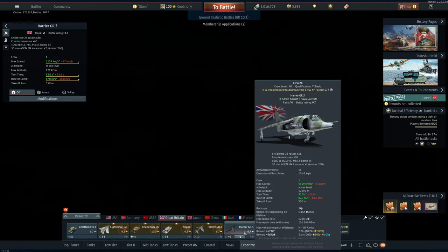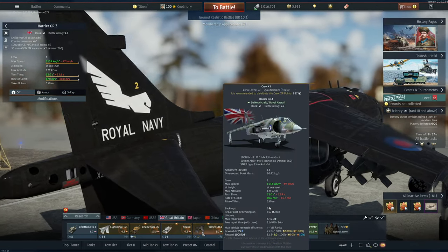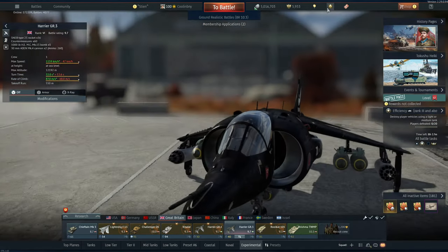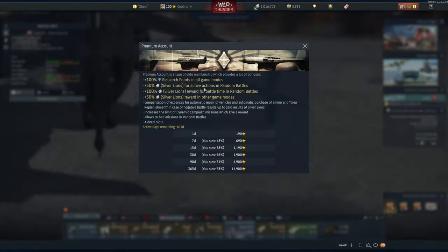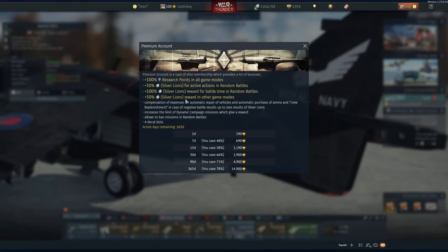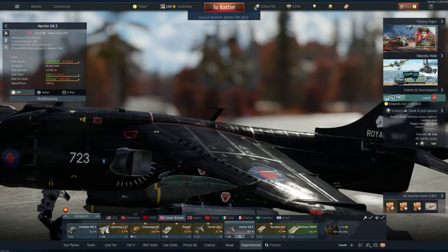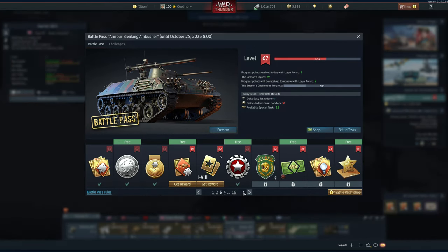Aircraft tend to have higher multipliers because of their sudden-death gameplay — for example, one aircraft has a 496% multiplier and another has 1008%. Bear in mind I also have a booster active, which is another way to increase silver lions. A premium account gives you 50% additional silver lions for active actions in random battles, 100% for battle time in random battles, and 50% additional for reward in other game modes like assault arcade.